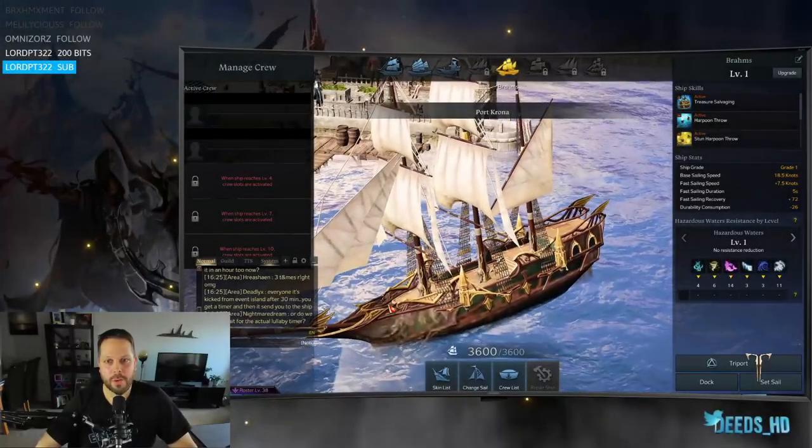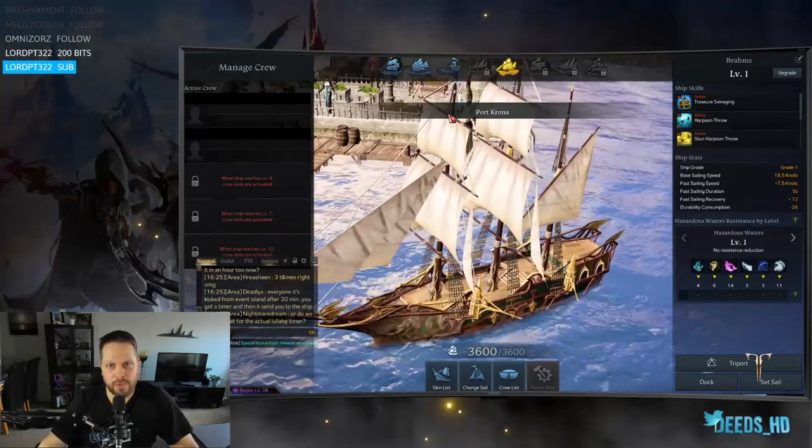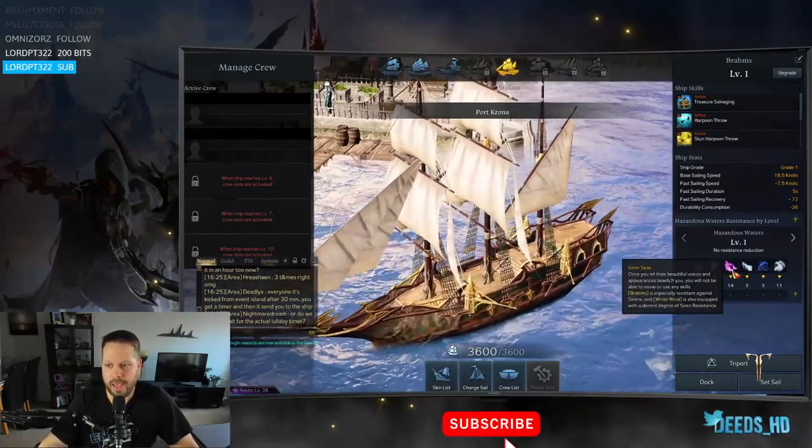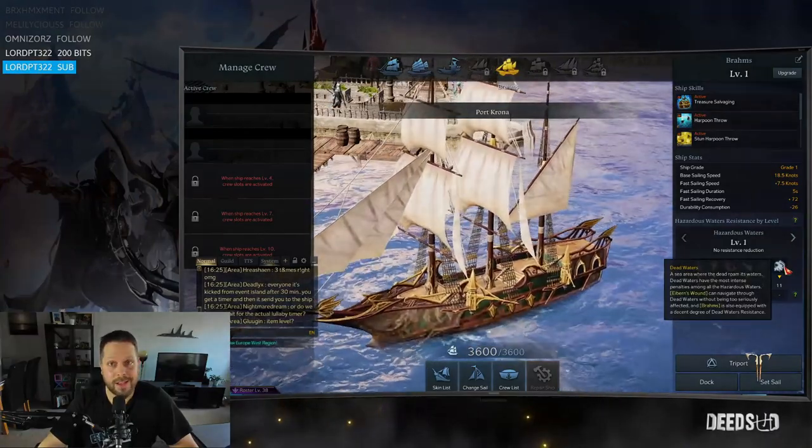Quick video on how to unlock Bram's ship, the fifth boat in the top bar. According to the game it has decent resistance to Siren Seas as well as Dead Waters.